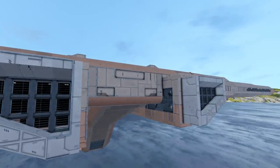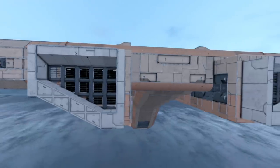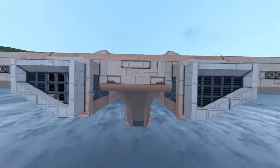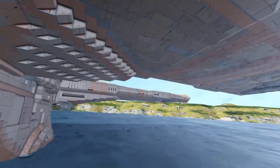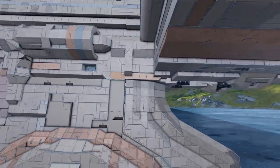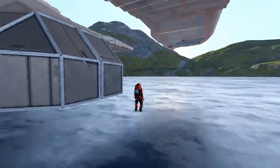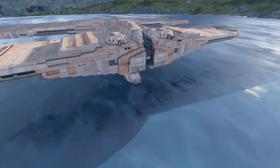Unfortunately I did have to turn down the settings on my game in order to get this running smoothly, so there was no point in having the engines on because you wouldn't be able to see them unless you were point blank in front of them. Coming down underneath the wings we have more detail on the main body - nothing too much standing out in terms of functionality. And just for a size comparison, if I sit next to the entrance and then zoom out... it's gigantic.